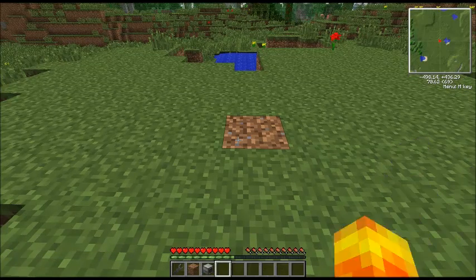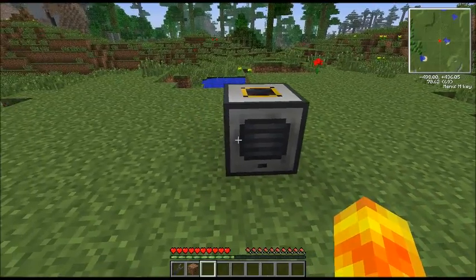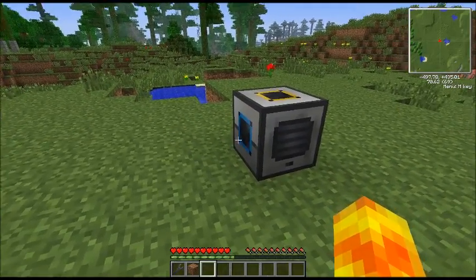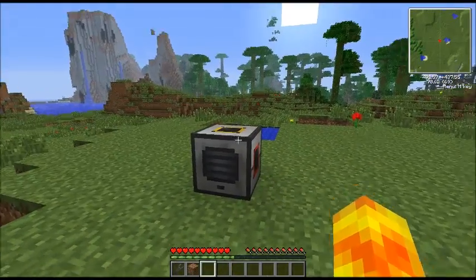Powering a pulverizer. First thing we're going to do is lay down the pulverizer. I'm going to assume you've got one of these. Our energy input is going to be on the blue side, and our material outputs are red and yellow.